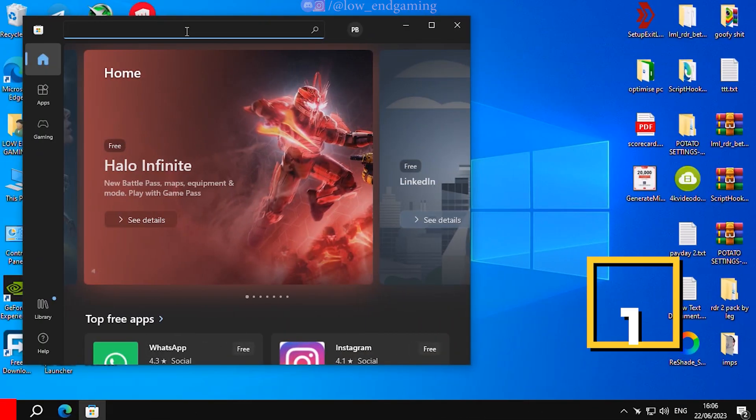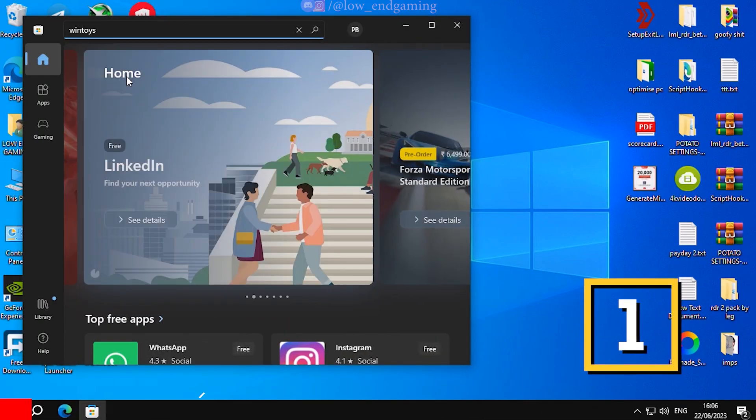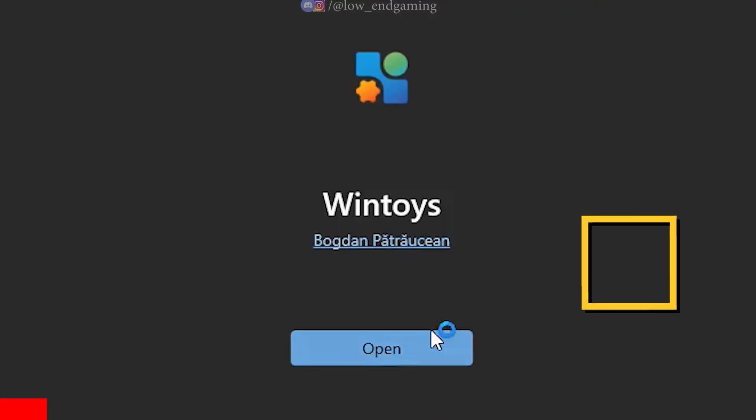Open the Microsoft Store and search for WinToys and install it on your PC. This is the safest and easiest way to optimize your PC for gaming.